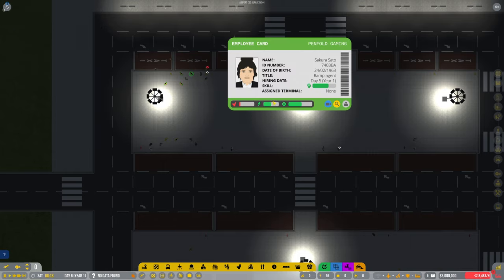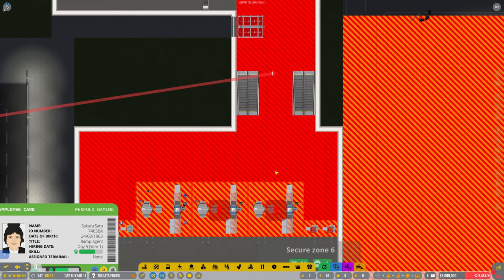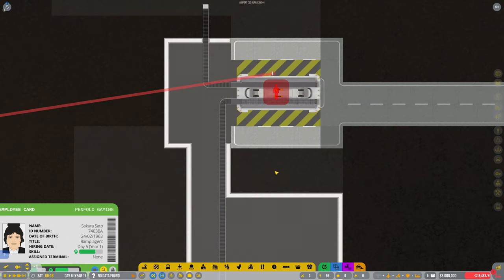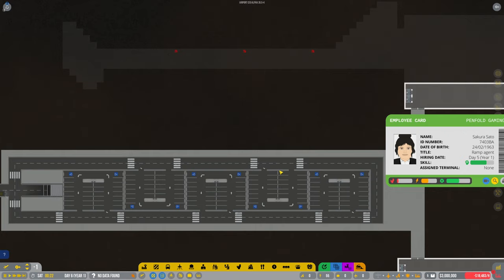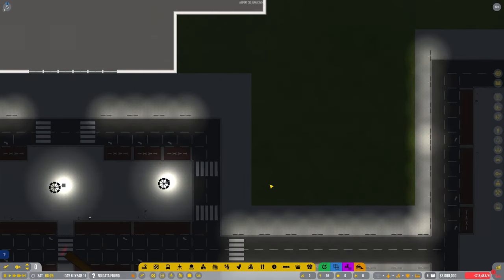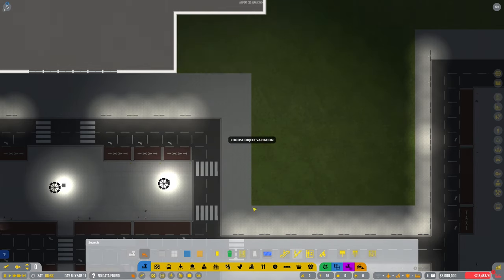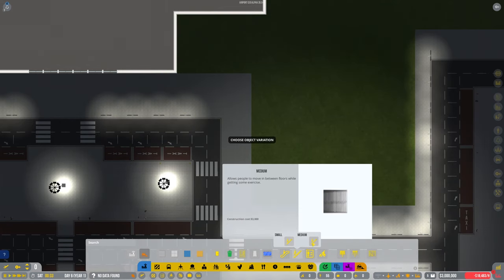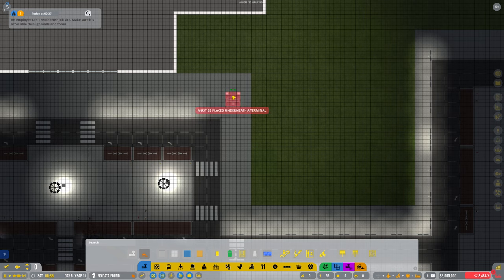They're all stuck. It's trying to get upstairs — ah, that'll be why she can't get to that. Very good point. So we can put some steps going down. Can we do a tunnel down? Can we even do steps outside? Let's place underneath the terminal — you can't do that, it's terminal only. That needs to be on a terminal.